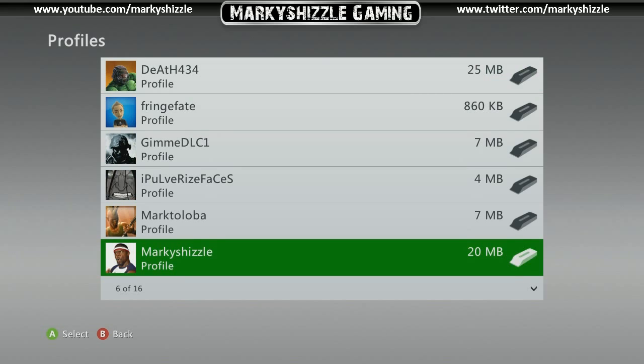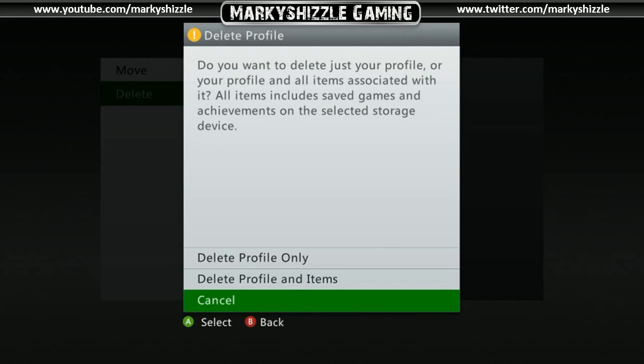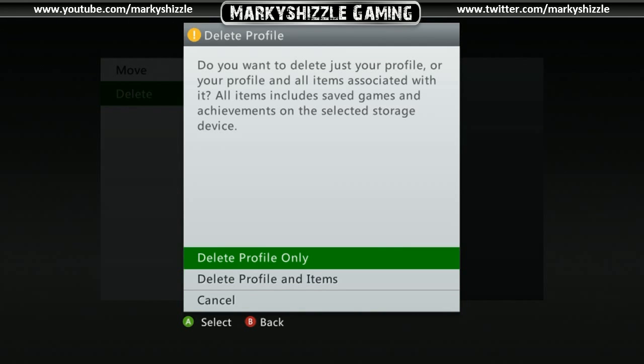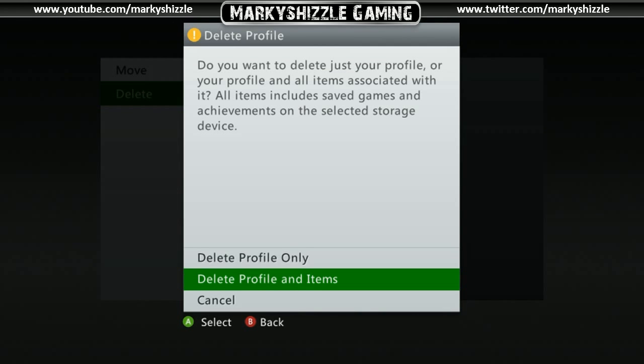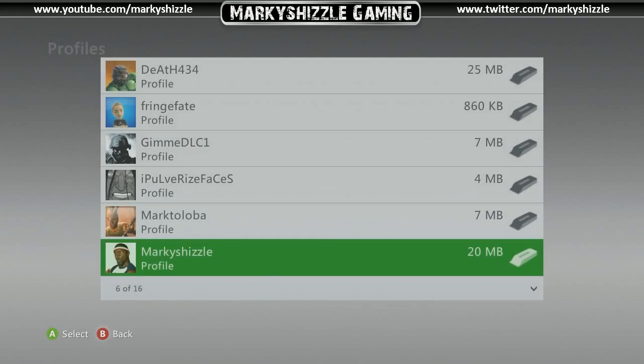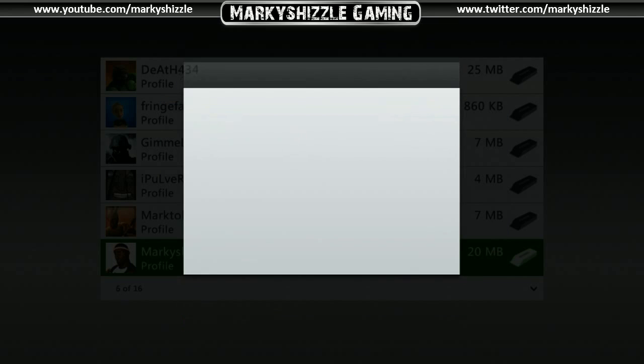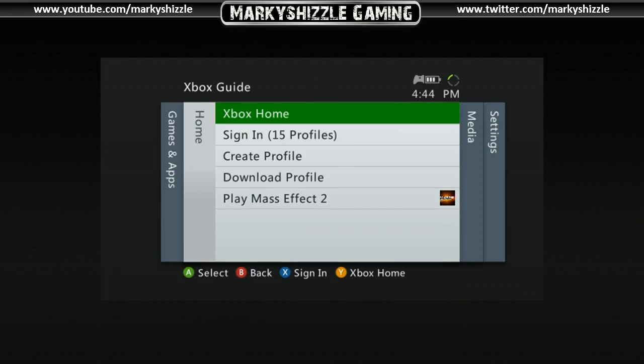It was between 80 and 130 megabytes before. Go to the profile, click A, hit Delete, then hit Delete Profile Only — do not hit the option that deletes your items, that would delete your DLC and everything. Once you do that, your profile will be off your Xbox, and because of all the new gamertag updates, your profile is tiny now.